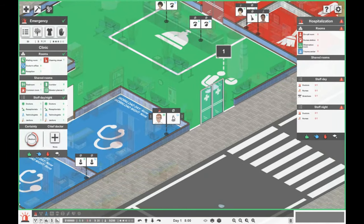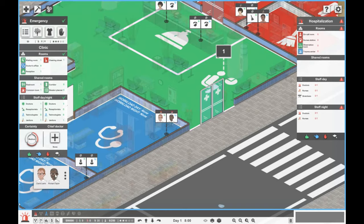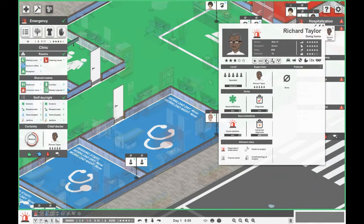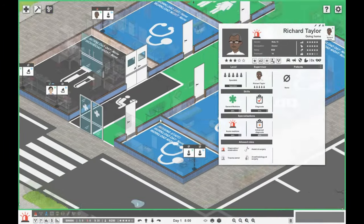First of all, let's say we are going to open at night. And for that we are going to use... you're quite a good doctor. However, it would be nice to have someone with Advanced Diagnosis. You'd also be a good chief doctor. So Richard Taylor's in — Richard Taylor's going to be our chief doctor as well. Does that make sense though, having him in the night? Let's swap that — so he's going to be on day.